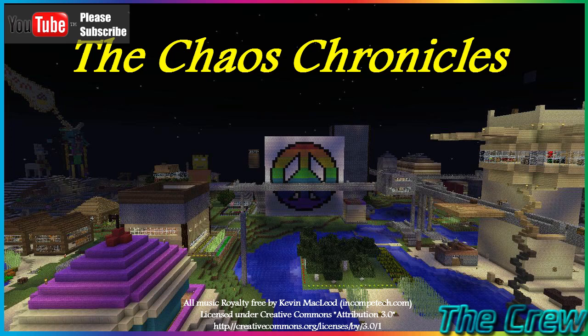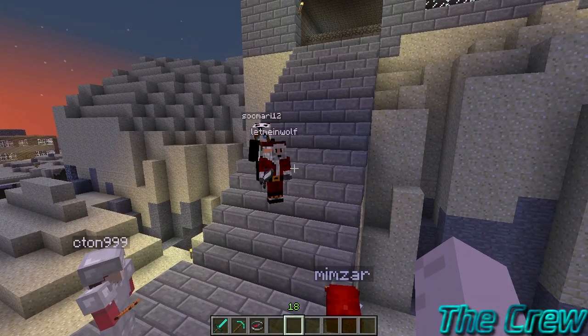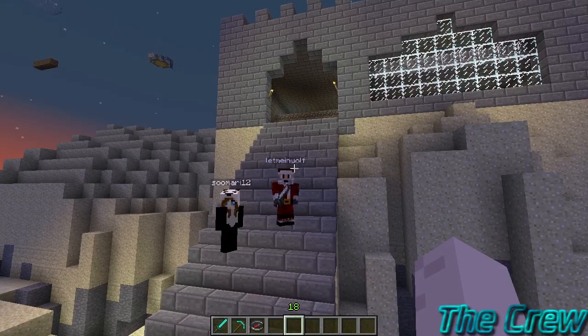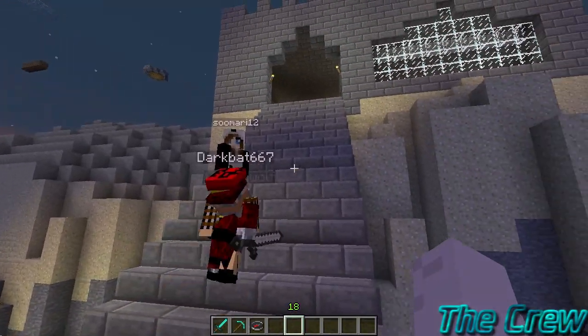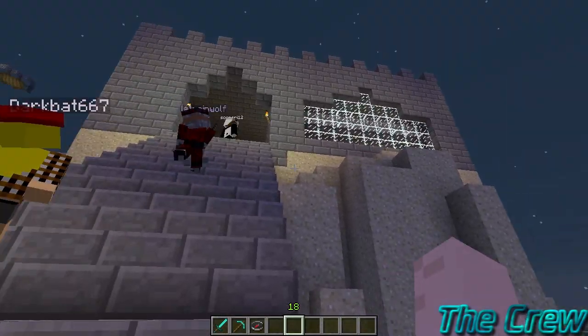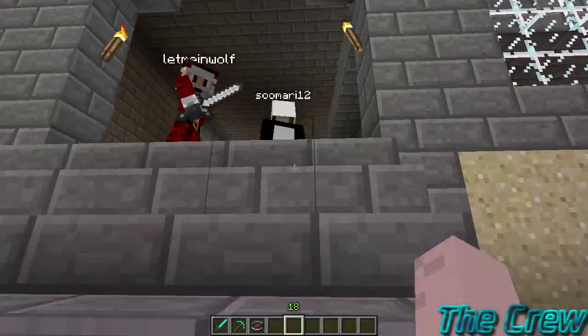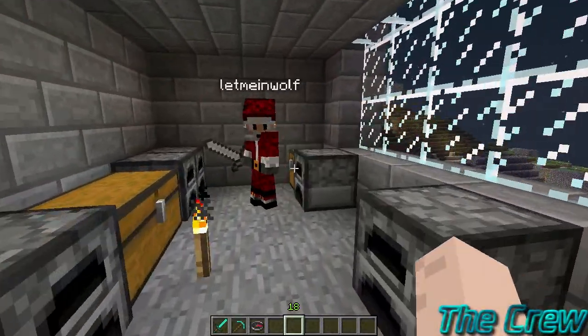Our next person to show off what they built is Wolf. This is my clan's base. It's got this area, and there's also a farm. Here I've got the chest room — it's kind of empty because I've got loads of stuff in my shop at Blifton Mall.